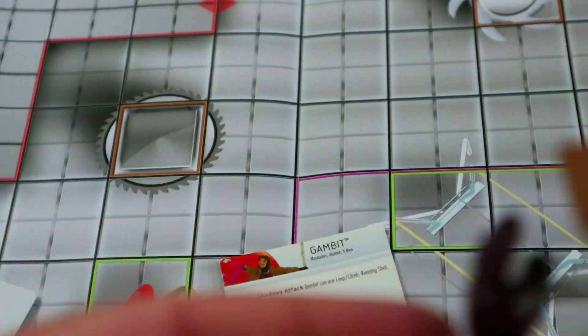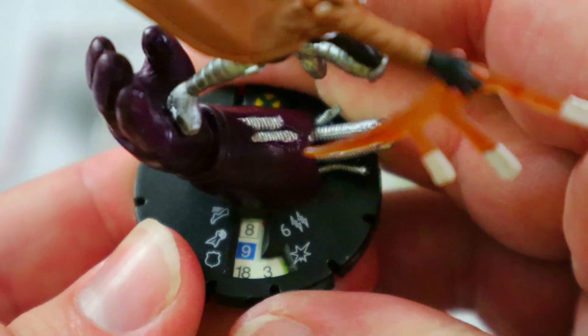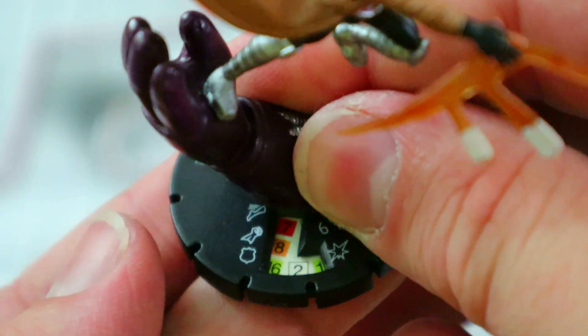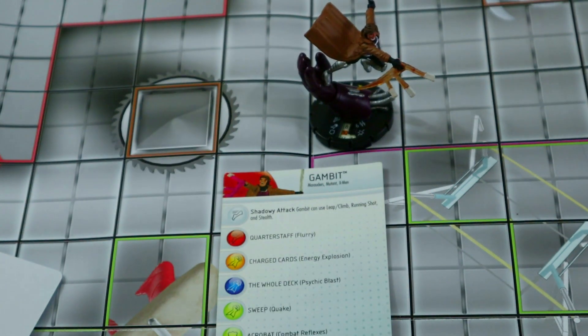His dial isn't great. Six range, double target, the special movement power with running shot, stealth, and leap climb, and then energy explosion. Ten attack, three damage — and it really just goes downhill from there. He's quite an older figure. He gets some penetrating blast, flurry, combat reflexes, then the perplex. Then he drops to an eight attack with energy explosion, eight attack with quake, and eventually a seven attack with energy explosion before he KOs. Lots of clicks of life but stats fall off pretty hard. He's 90 points — not too horrible in his day, but definitely needs improvement.